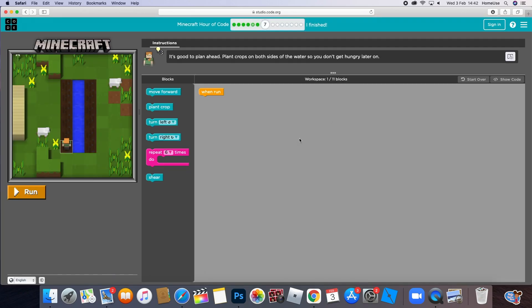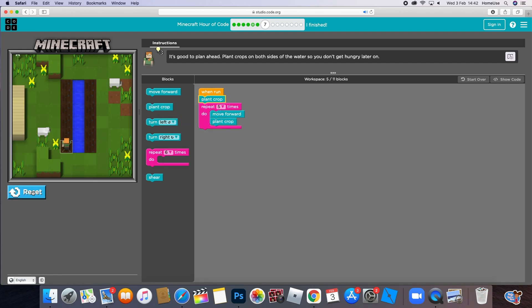Now it's good to plan ahead - plant crops on both sides of the water so you don't get hungry later on. So plant crop, then repeat six times - actually let's do repeat five times - then move forward, then plant crop. Let's see how this looks so far.